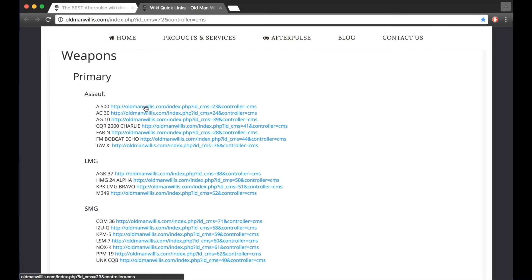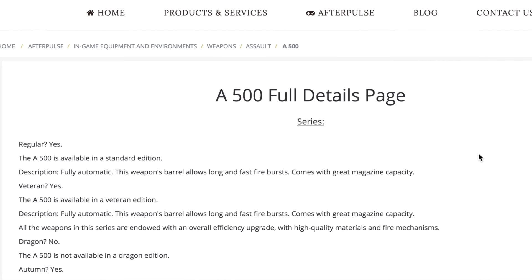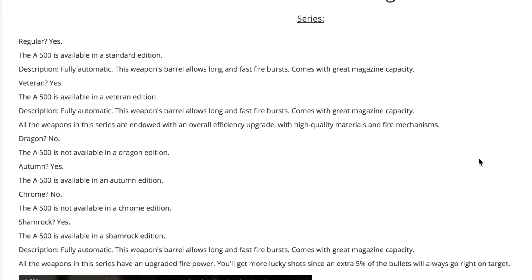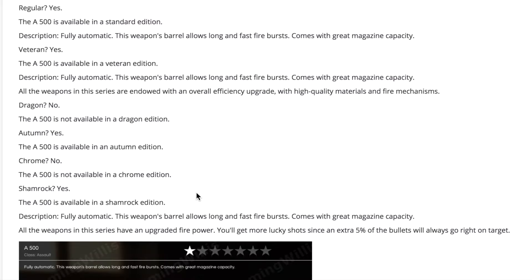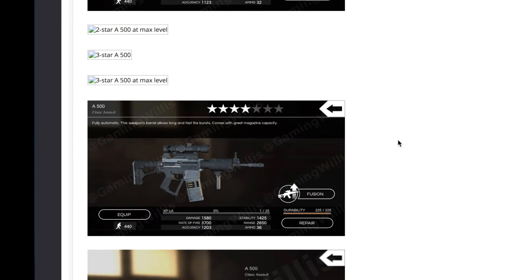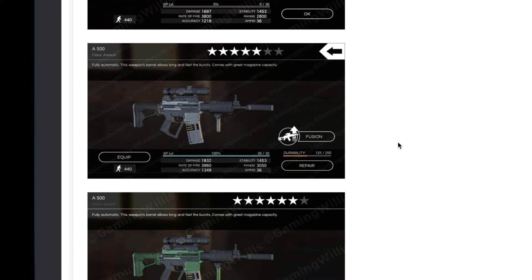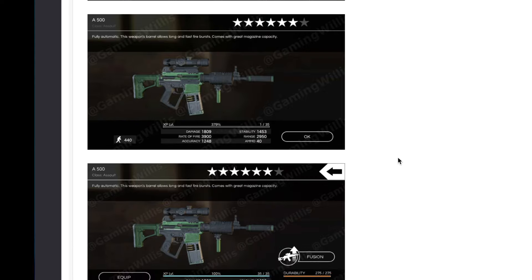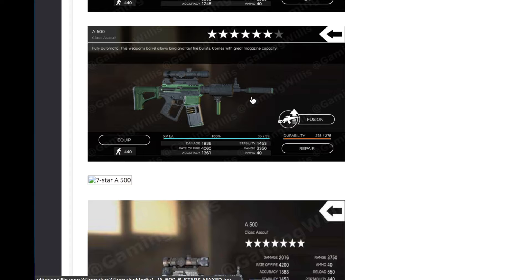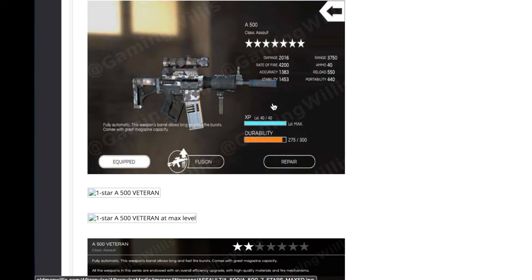Here we're just going to briefly go over all the weapons in the game. Starting off with assault rifles — primary weapons: A500, AC30, AG10, CQR 2000 Charlie, FAR-N, FM Bobcat Echo, and the TAV XI. First off is the A500 full details page. The text on each of these pages is definitely a work in progress, but I do have the pictures stubbed out. It goes one to seven stars of the regular edition, with a level one and a maxed level version of each ranking — like six star level one and six star maxed out level 35.